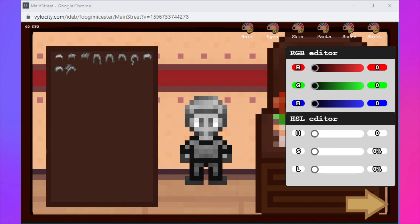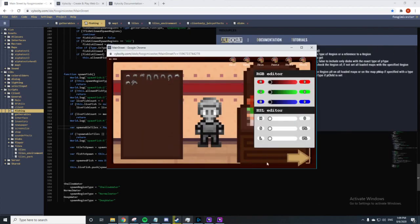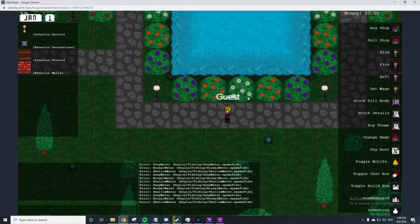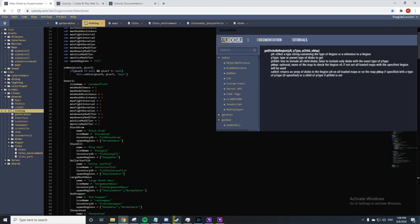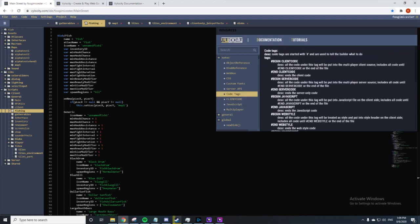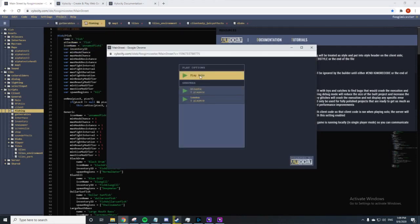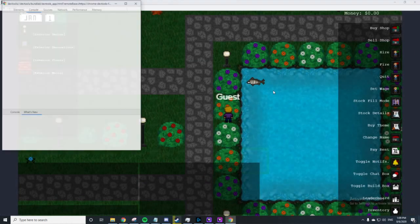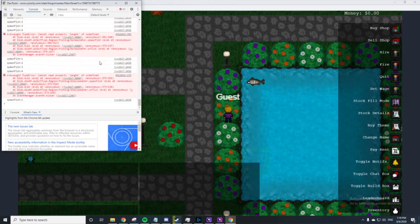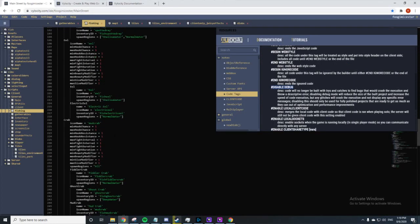I'm going to switch to display capture so I don't keep switching over. Still not happy with that, so I'll disable debug and see what we get. 'Cannot read property length of undefined' — okay. I thought I already had a check for that.